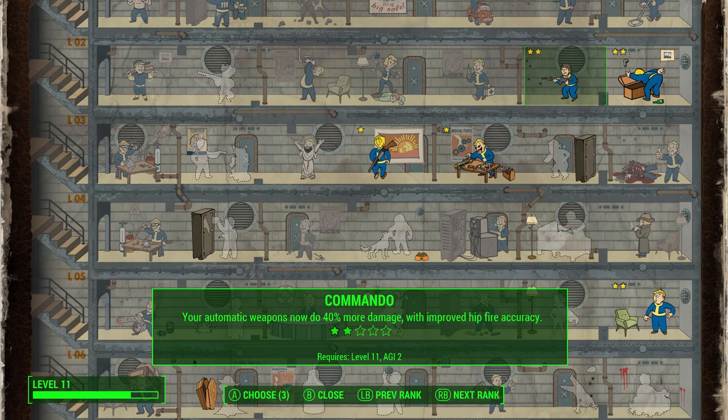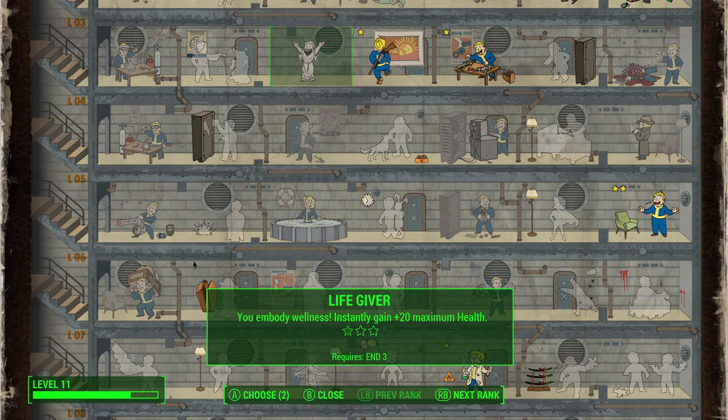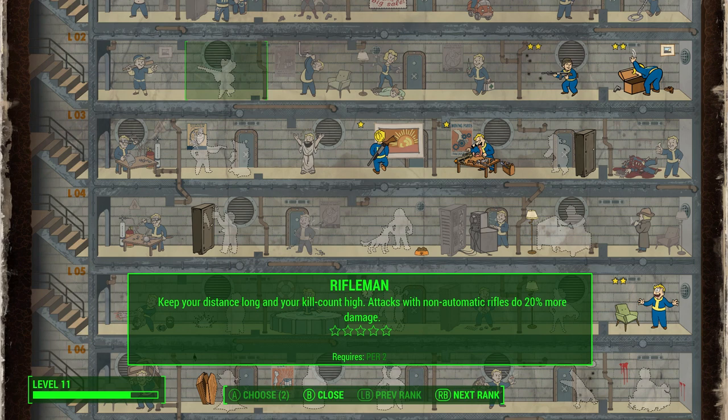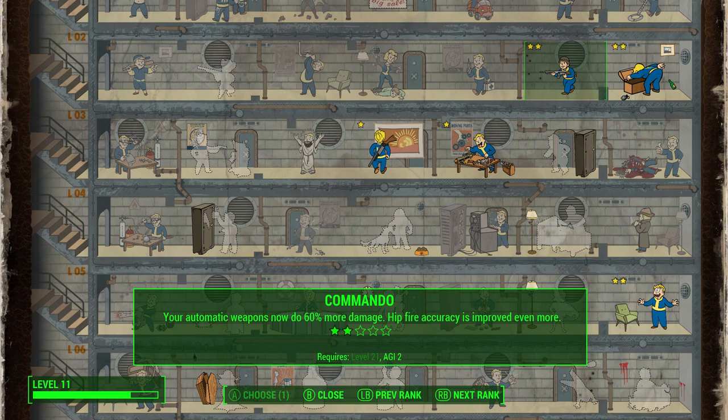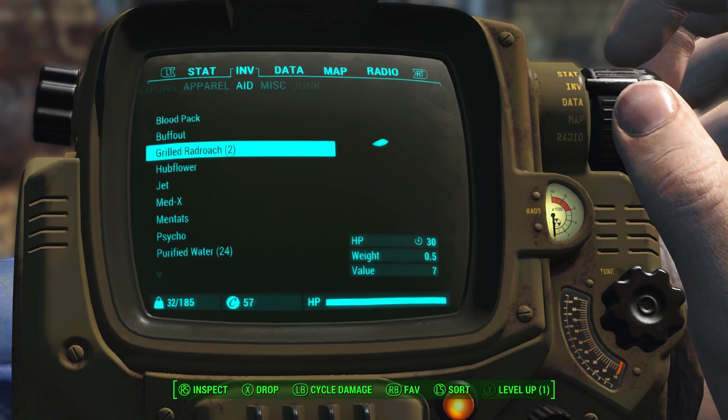You could go with Science next, but Science isn't really going to make much sense since we don't have a laser pistol, so I would save the next one for Rifleman and then go another rank into Commando. You can also go to Red Rocket and fight everything there to try and level up to level 13, so you don't waste adhesive on stuff you don't need.